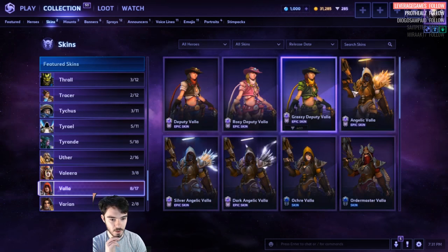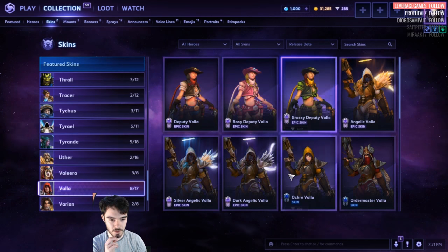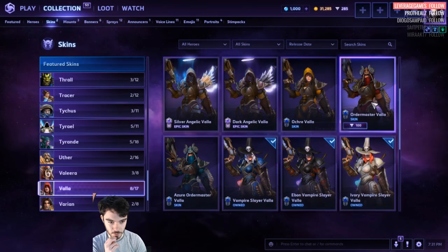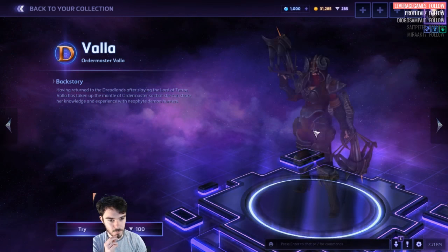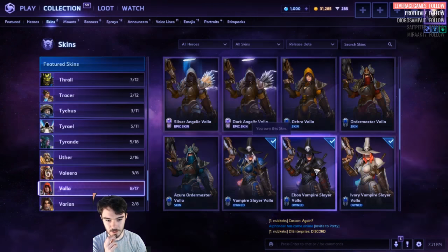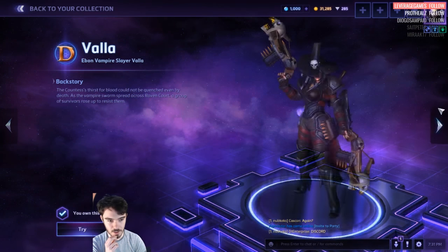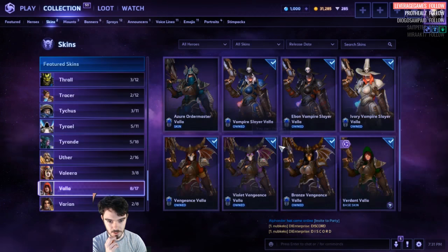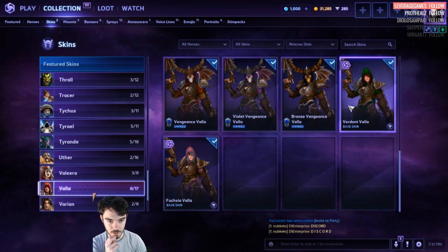Valla. We've got the Cowgirl ones, we've got the Angel ones — 400 each for those. We've got new Ochre Valla — that's cool. And then we've got some new stuff here — we've got Order Master Valla. We've got the Vampire Slayer — you can't buy this one anymore. And then you've got the Master skins and the Default skins.